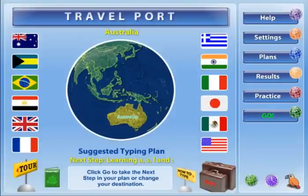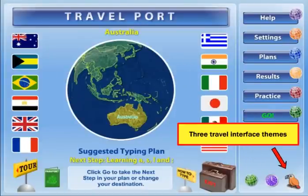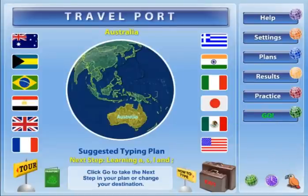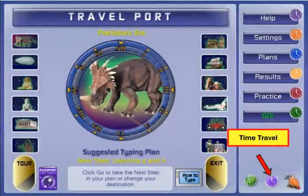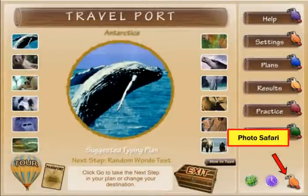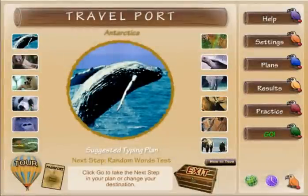Typing Instructor offers three exciting travel interface themes for a motivating user experience that makes learning to type fun. Each of the three themes — world travel, time travel, and photo safari — includes 12 destinations for a total of 36 unique locations to visit throughout your trip.